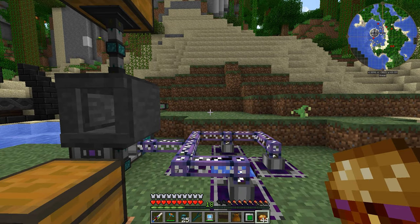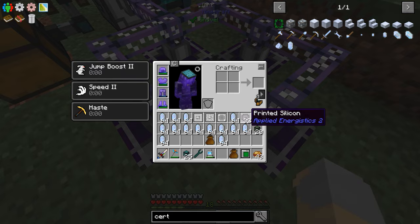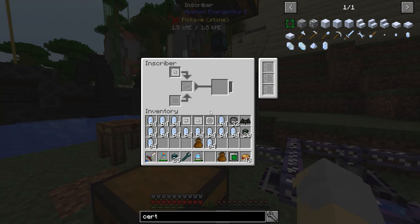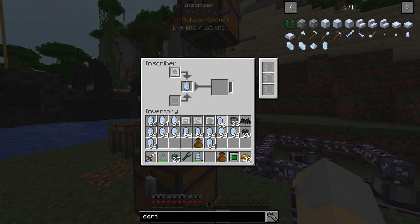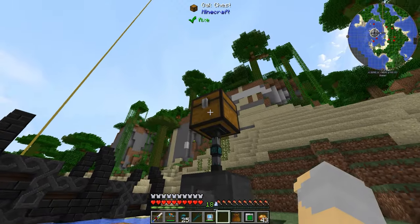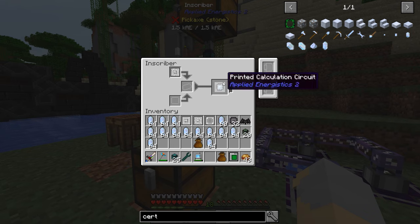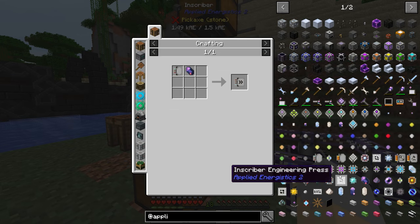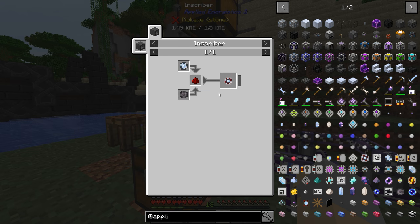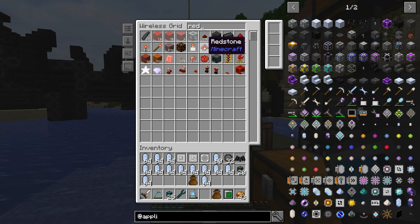Alright, I am back. We've got all of our Pure Certus Quartz Crystals, and I've got 32 Printed Silicon here. So we're going to put the Calculation Press in, and I'm just going to manually put a couple of these in — one, two, three. Let's make sure that we are making four of these Printed Calculation Circuits. Let's take a look at those Acceleration Cards — I'm going to need four Calculation Processors, so I'm also going to need a little bit of redstone.